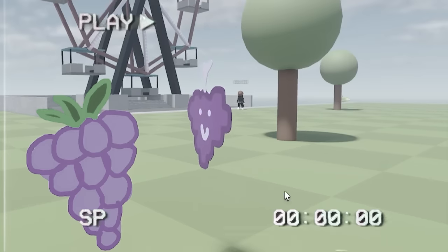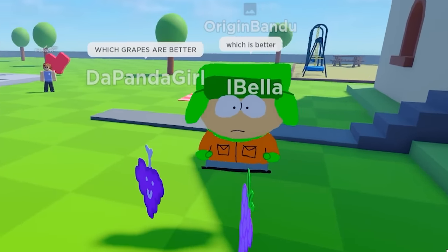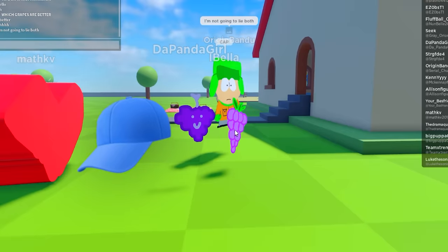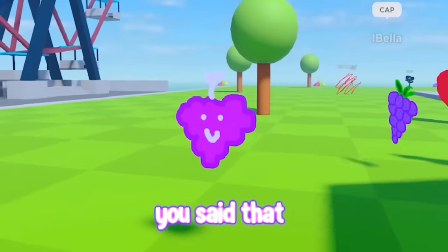We both drew grapes! What the heck is yours? You're just like a chewed-up gum. Which is better? Let's see what he says. I'm not going to lie — both. Cap! He's just trying to make us not feel bad. The next color we're going to do is yellow, just because you said that.